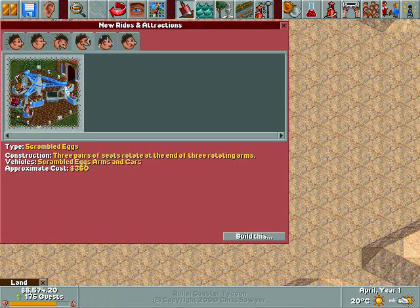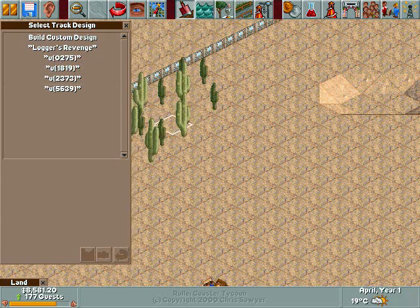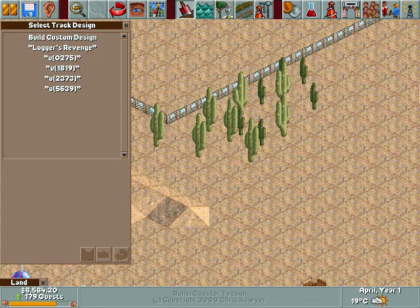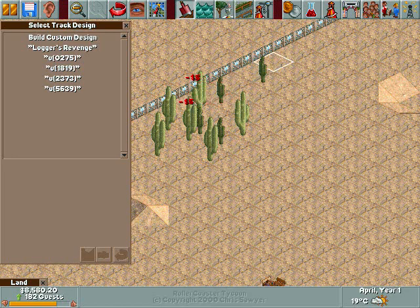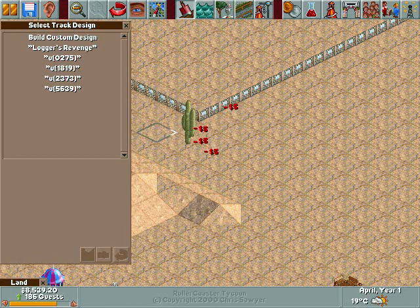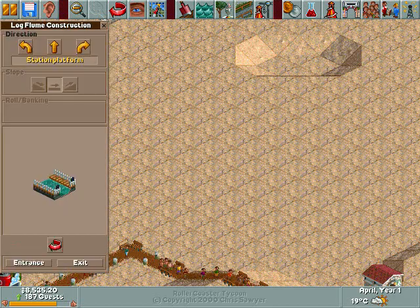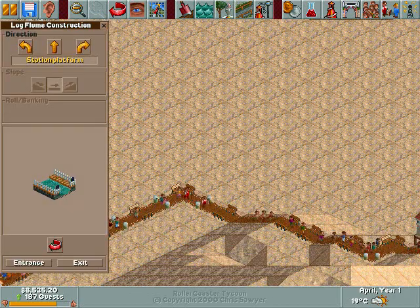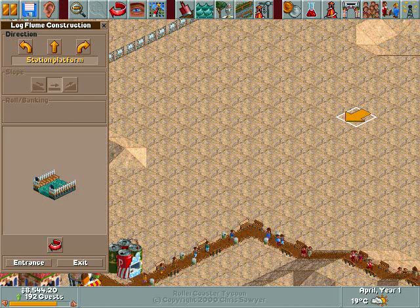For the time being, we're going to build a log flume. There's a certain thing you have to keep in mind when building a log flume. One thing I really strongly recommend for building rides such as log flumes and car rides is to have graph paper available and graph it out, because it makes everything so much more organized and neat, and it's really helpful. I have my sheet of graph paper right here and we are going to start.